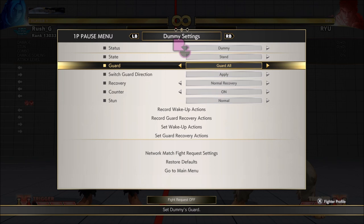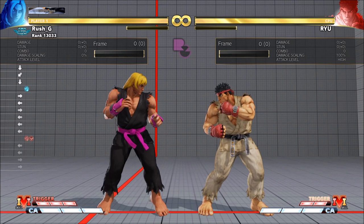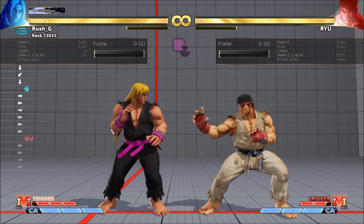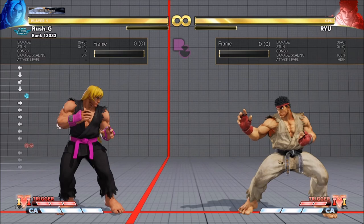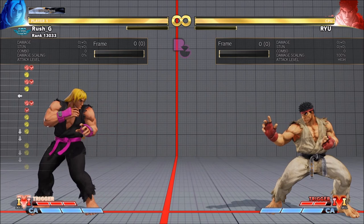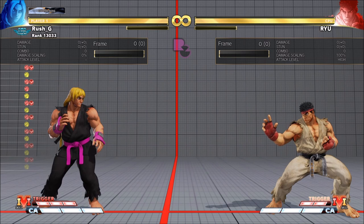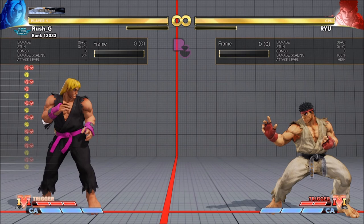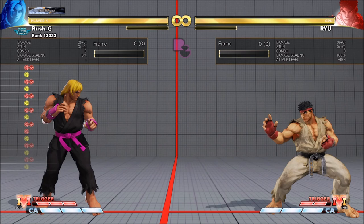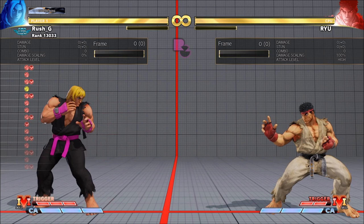I've got the dummy Ryu set to guard all and also to press a three-frame normal after he's blocked an attack, because it's generally the fastest normal in the game. We need to understand what frame traps we can set up when we're buffering our normals. You can throw out normals like stand medium punch and press V-Trigger after it. The V-Trigger input is being buffered off the normal, so it won't come out because the stand medium punch is still active while I'm pressing V-Trigger.